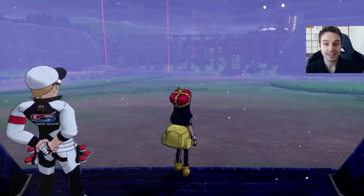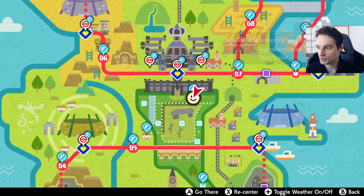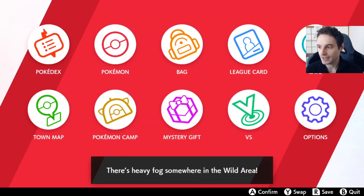If you want to get a promoted den very easily, you can come here and make sure you have wishing pieces. Come to just outside Hammerlock and go to any den.